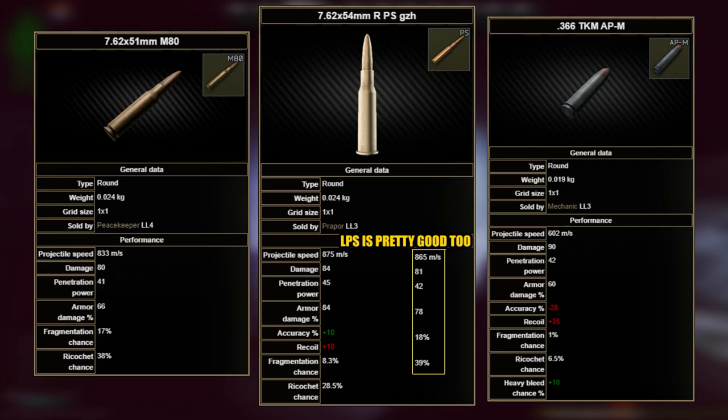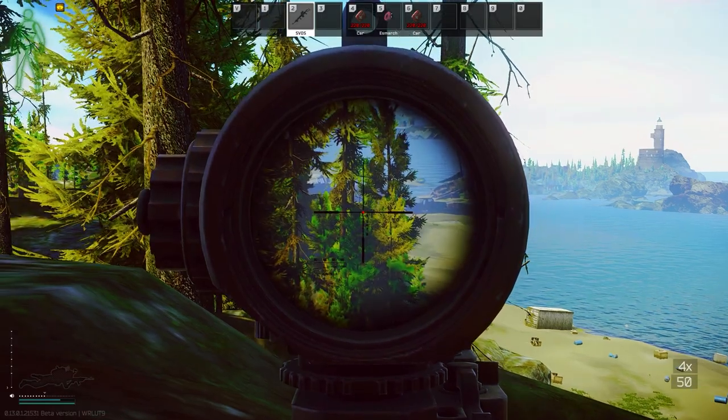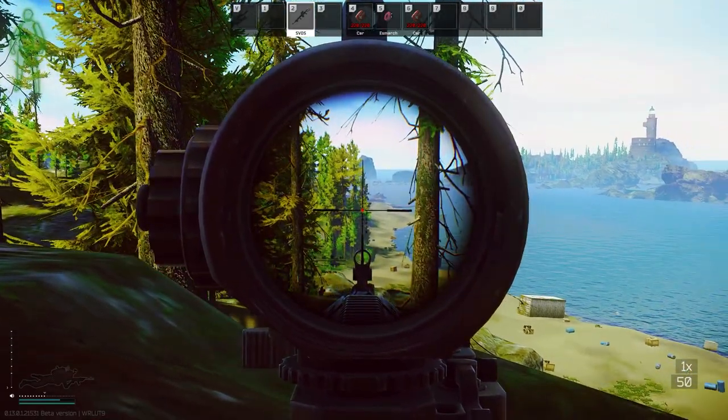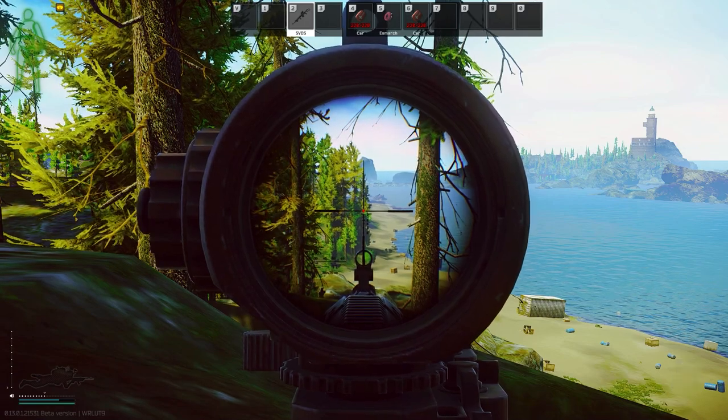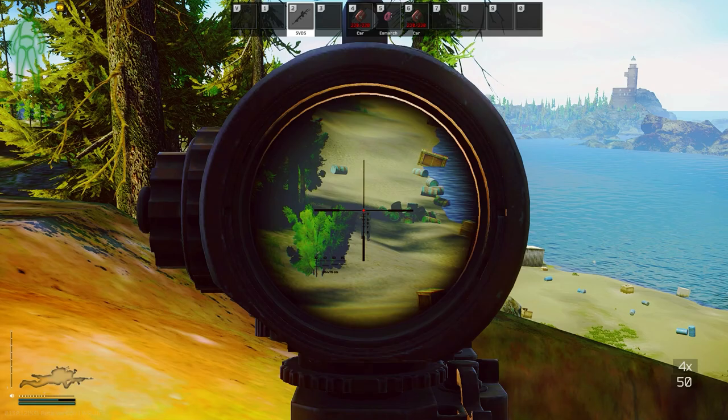Now onto M80. We have two calibers: 7.62x54mmR and 366. Their playstyles are vastly different. M80 weapons like the SR-25, SCAR, or MDR were all broken — they slung a sniper round with ergo that was too high and recoil that was too low, so you could do both sniping and barrel-stuffing. Unfortunately, similar to what happened in 9mm, Nikita has nerfed the round instead of the guns. So if you like sniping, your best choice is to run an SVD.